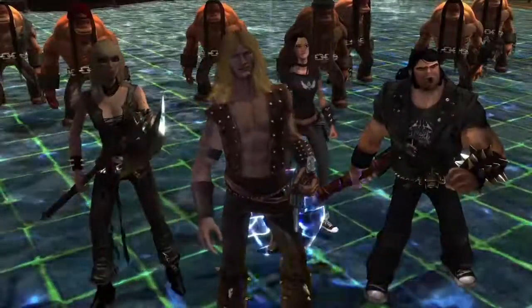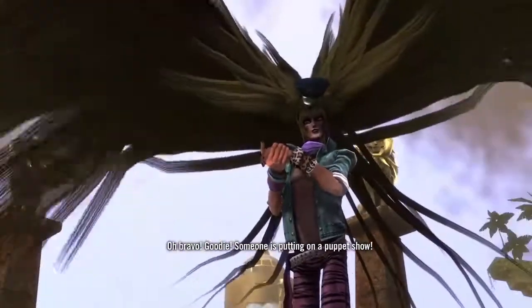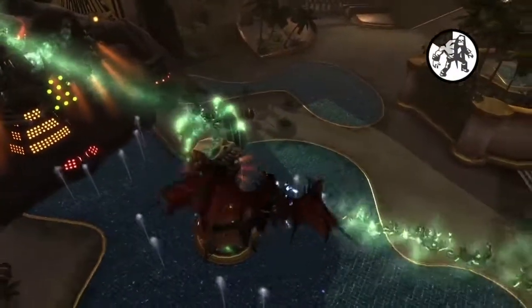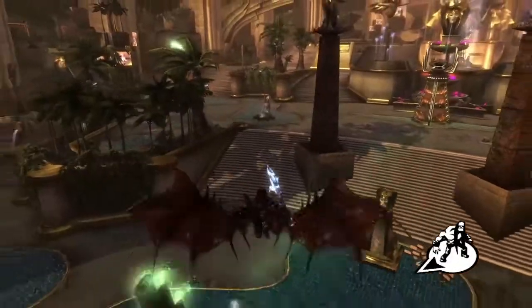Press Enter or A on the Xbox controller to skip the opening cutscene. This map has five total geysers: one near your stage, three across the middle, and one owned by Lionwhite near his stage.